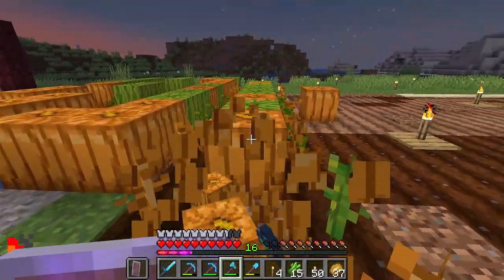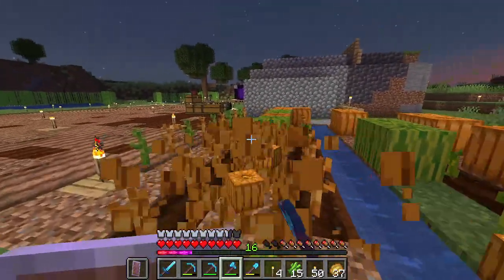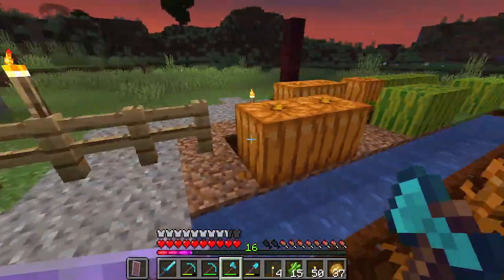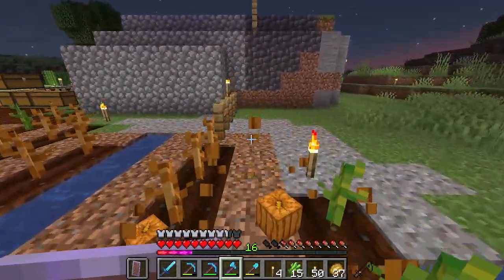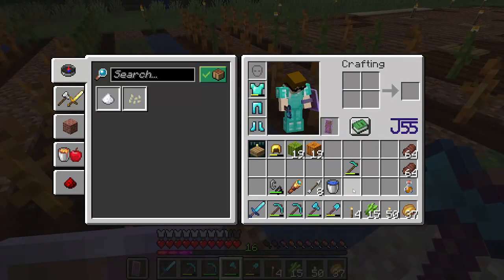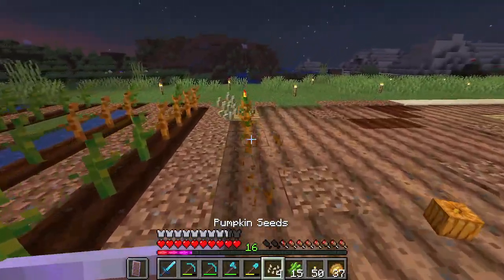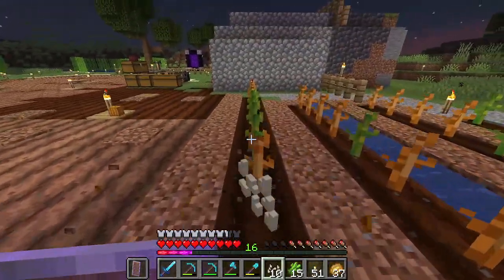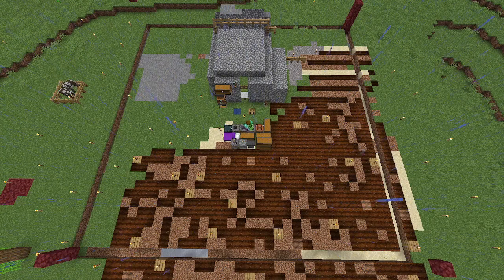The outer perimeter uses netherrack as an outline and we still have to destroy all this stuff over here. This was kind of our real money maker — the most profitable when it came to emeralds — which means we're going to make an auto pumpkin and melon farm down the line in the eventual base. We just have to work on draining all the water here to make sure the farmland dries out, making it easier to destroy the hole.